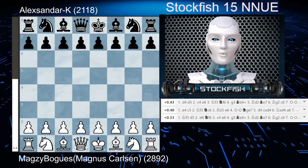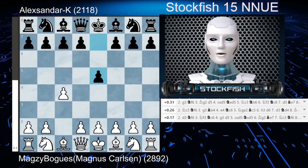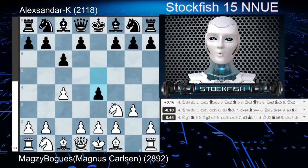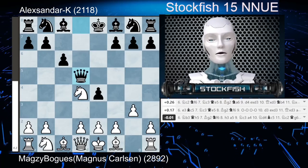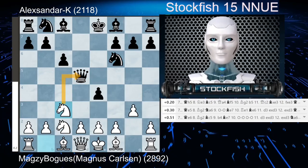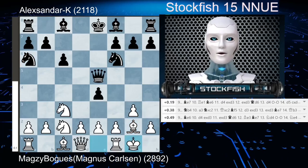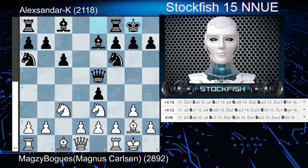Ding has the white pieces and the game starts with c4, e5 — the English opening. White plays g3, followed by c6, knight to f3, e4 attacking the knight, knight moves to d4, followed by d5, c takes d5, queen takes d5, knight to c2, knight to f6, knight to c3 attacking the queen, queen goes to e5. White plays bishop to g2, black plays knight to a6. We have short castle, bishop to e7, and after knight to e3 and short castle, you humans have a completely new game.